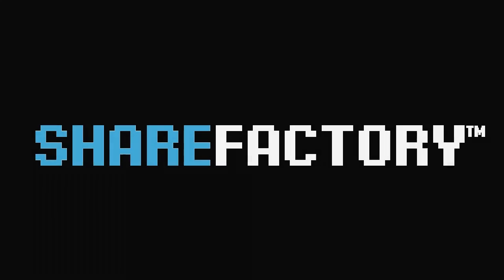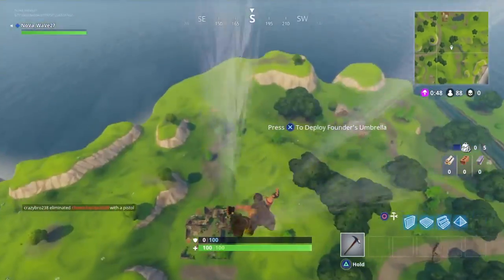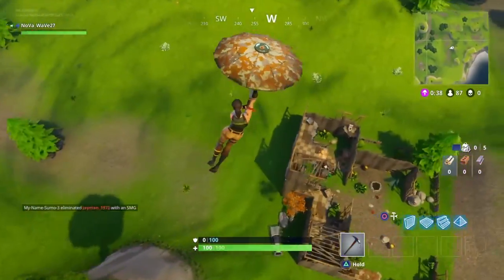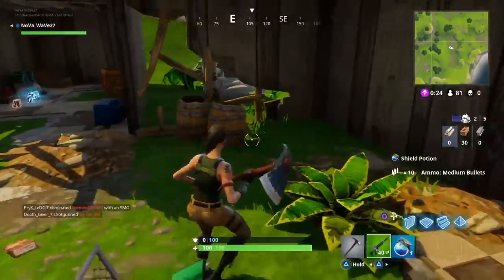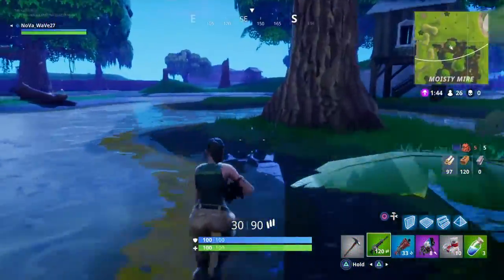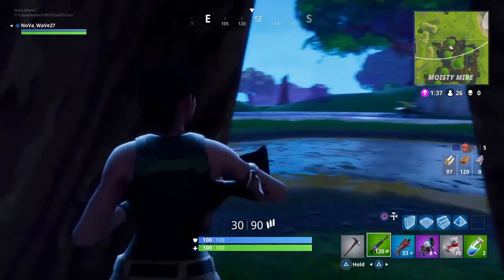Nova Way 27 here, back on Fortnite — how to camp in Fortnite. Get your popcorn ready, we're diving in. What you want to do is find a random spot where nobody else is jumping. Jump towards the end of the bus ride, get some stuff, and one of the most deserted places on the map is Moisty Mire, and it's in the circle in this game so we're here.